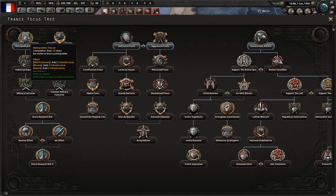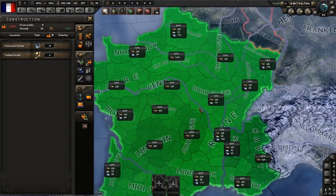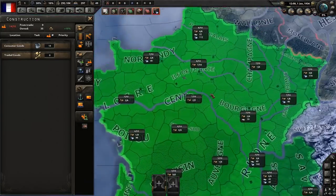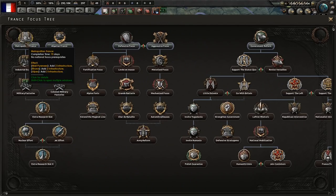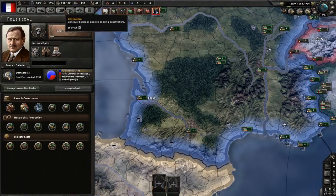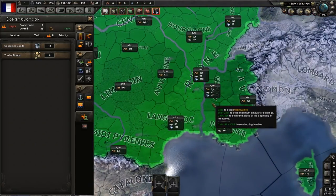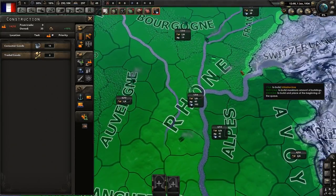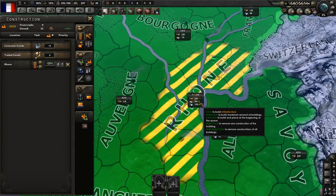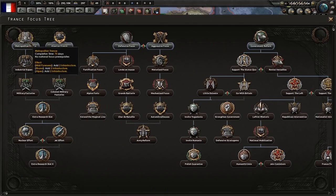So here is Metropolitan France. Basically what this will do is add infrastructure to multiple areas in France - the Midi-Pyrénées, Rhône-Alpes, and similar areas. These are quite good provinces, particularly ones that have resources in them, because when you increase the infrastructure in a place that has resources, it increases the amount of resources you get from that place. So that's quite good.